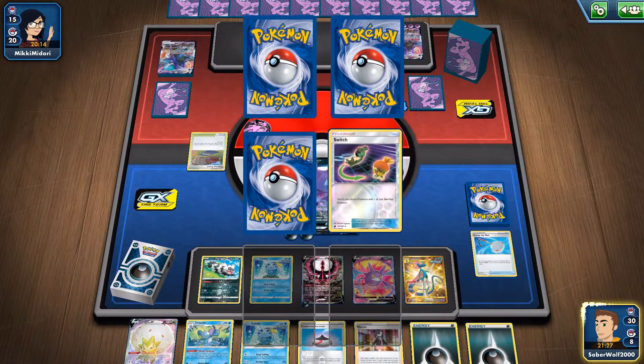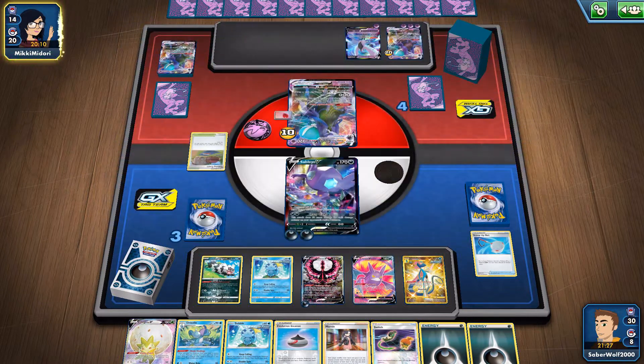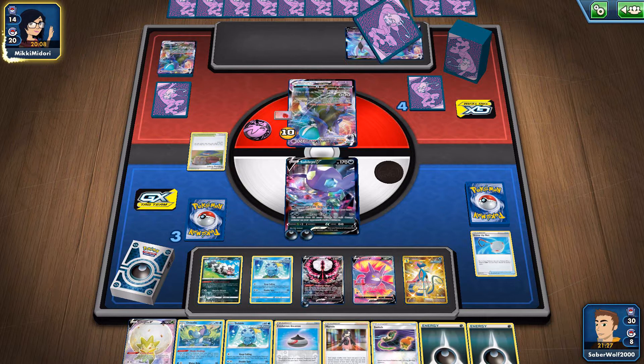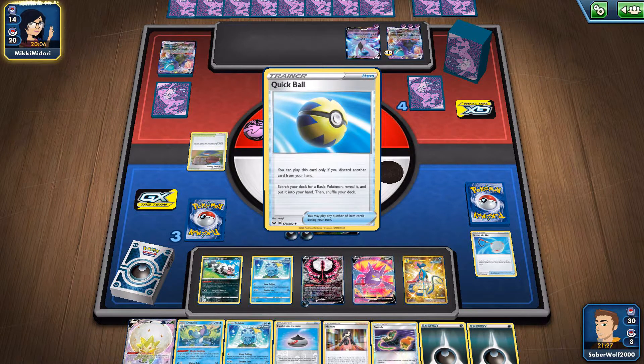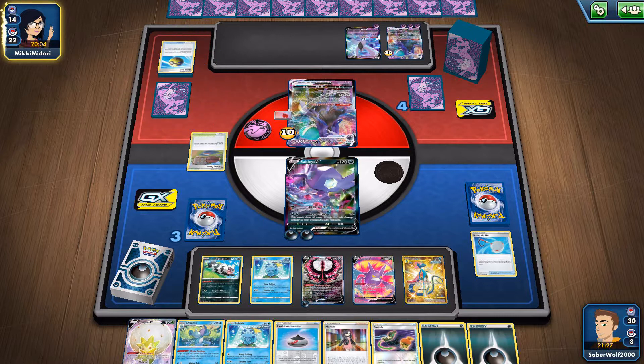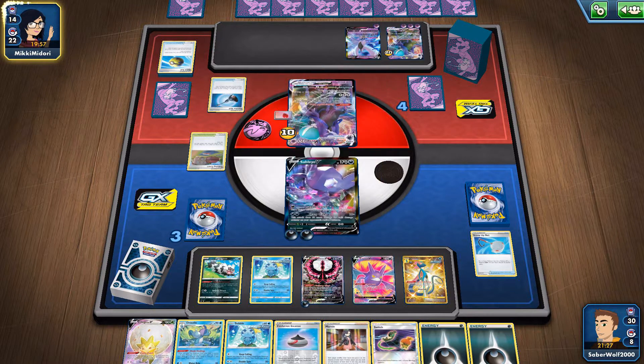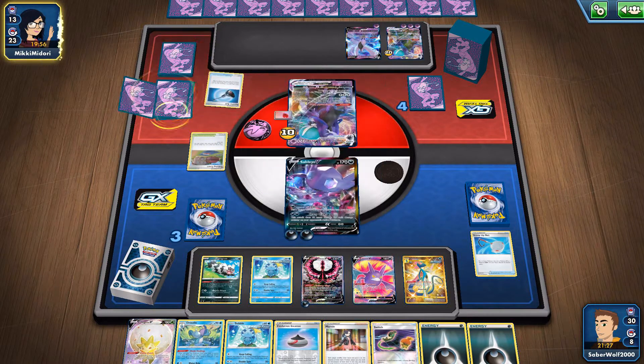If you couldn't do the Weakness, I think you would need to put like five damage counters to get a KO on a VMAX like this. I always need to do these calculations — I'm not great at math.